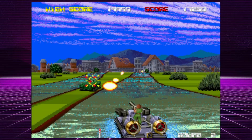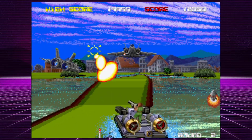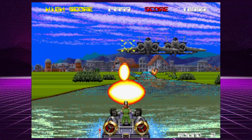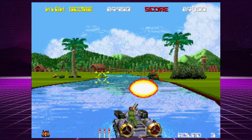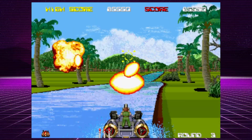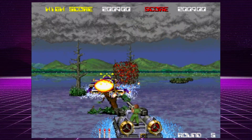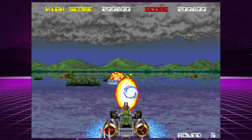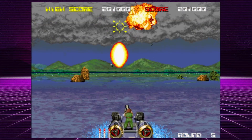Taito had some great rail shooters and Aqua Jack is one of their best. Released in arcades in 1990, Aqua Jack is light on story but high on action — just like any arcade game should be. You pilot a hovercraft and your job is to take out as many enemy vehicles as you can. The story is told through cutscenes after each of the game's eight stages. You just jump on your hovercraft and kill everything in sight. Each stage has numerous enemies and an end boss fight. This is a quarter muncher for sure, but worthy of your time and coins.